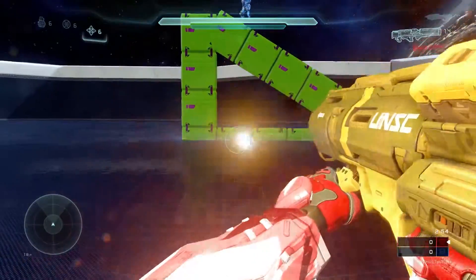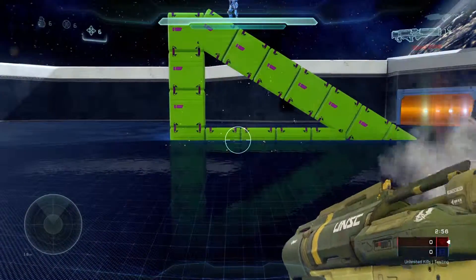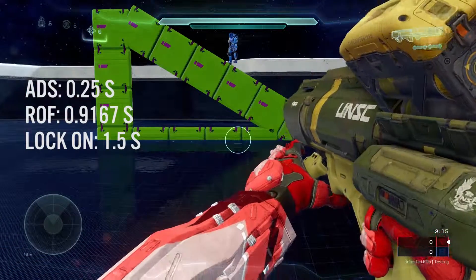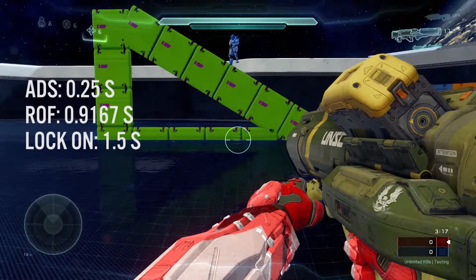I'm going to show you the area of effect, and I would like to point out that the aim-down-sights time is 0.25 seconds and the rate of fire is 0.9167.